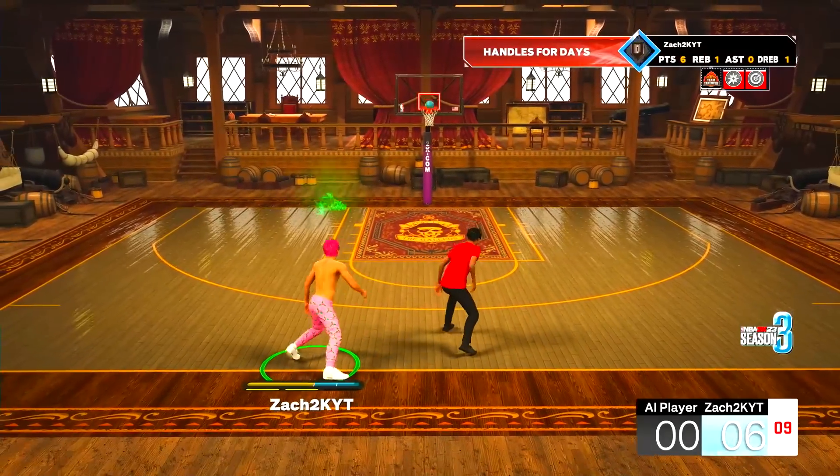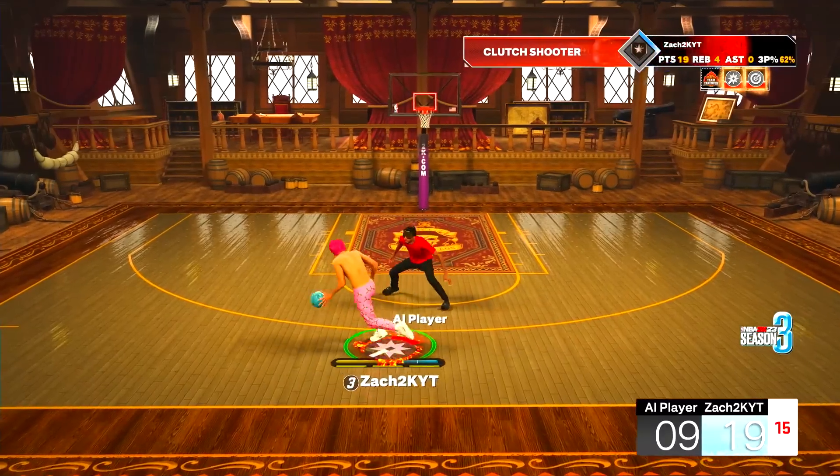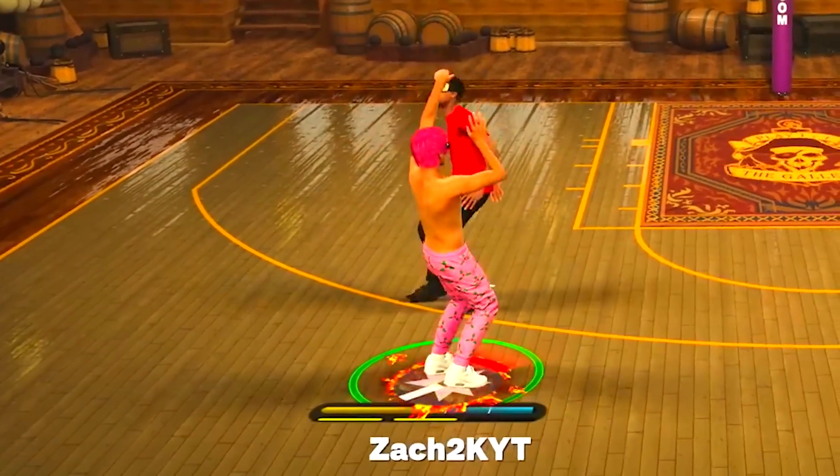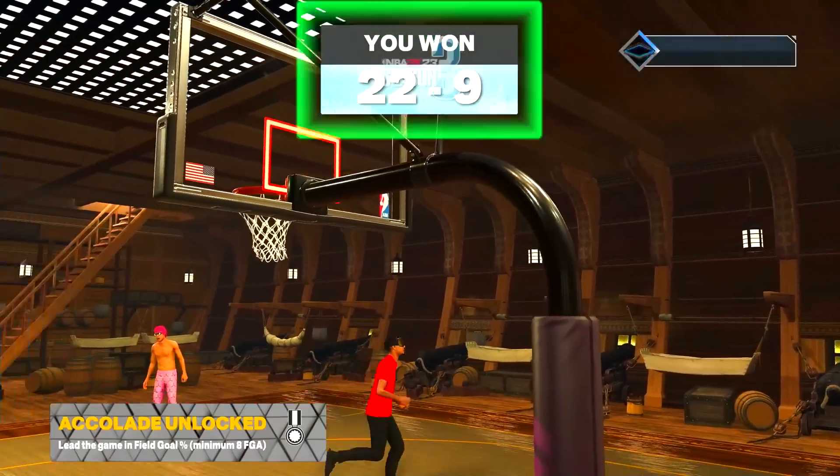We're going to hit him with a devious combo into a half spin jumper. Well, that's a full spin — I'll take it. Next game. Can we actually play a real player? That's all I'm asking. That shouldn't be too much. My goal for this game is to just show off that 99 driving dunk. I think we've gotten a handful of contact dunks — I want more.